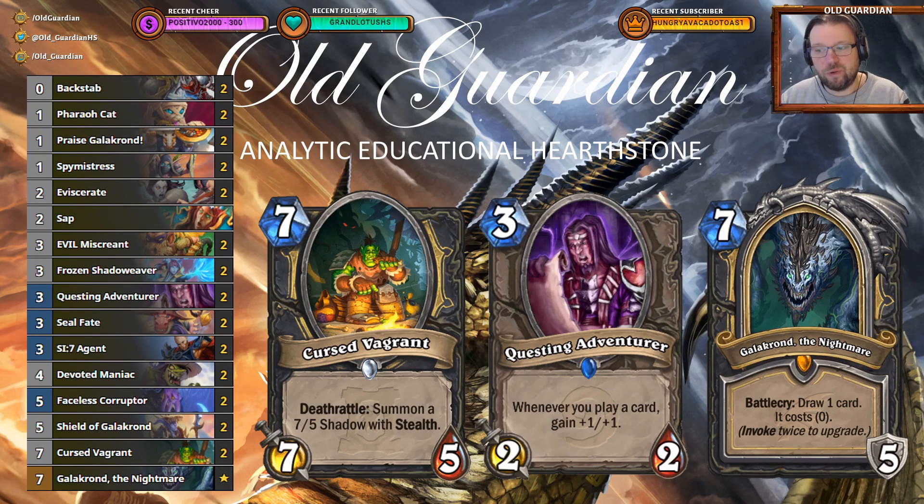When it's fully invoked, Galagrond draws four free cards for you and equips a weapon. That's just a swing that you cannot miss. But without any of the support structure of all the other legendary cards, this deck has two other win conditions, and those win conditions are Cursed Vagrant and Questing Adventurer.